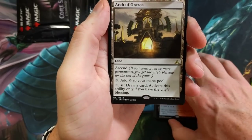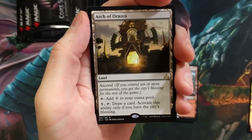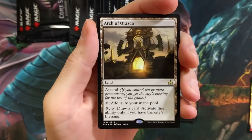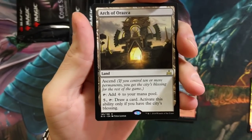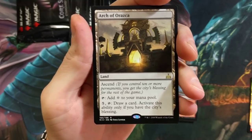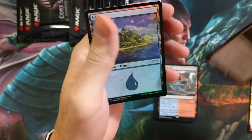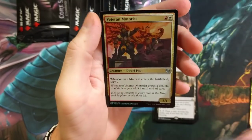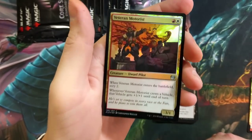Sulfur Falls dual lands, and Arc of Araska — wow, talk about two good land pools back to back. Arc of Araska is a cool card — you draw a card, activate ability only if you have the city's blessing. I guess that'd be phenomenal in Commander. Is this played a lot? I don't understand why not. Island and a Veteran Motorist.